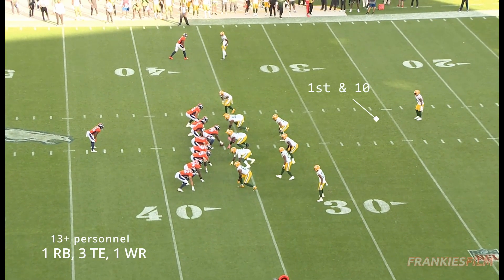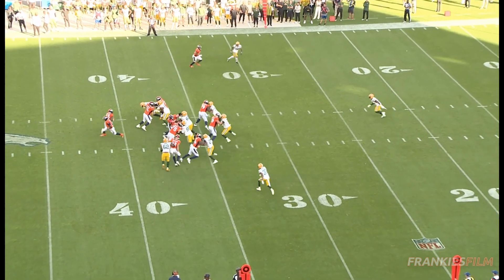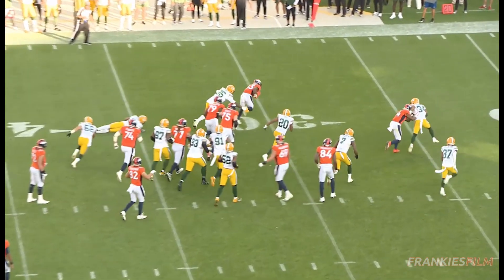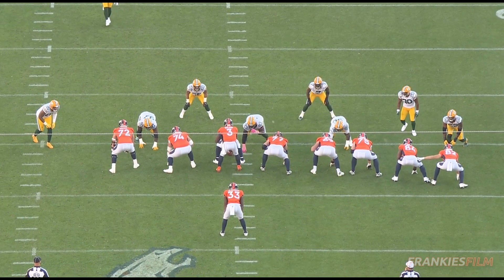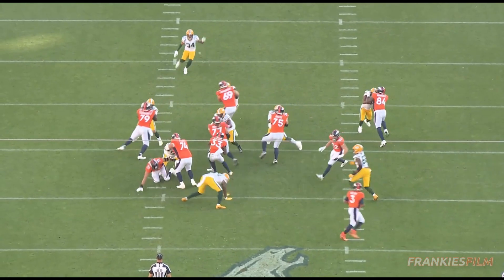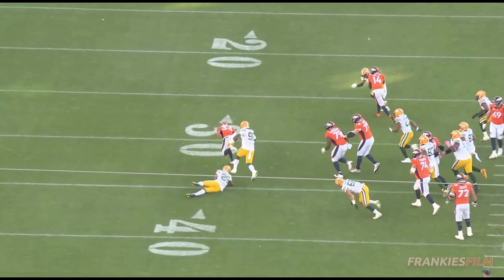Very next play, we've got a Broncos first and 10. They're running some more third team personnel with Quinn Bailey as the tackle eligible, running some more weak zone. We just see Lloyd Cushenberry and Mike McGlinchey continuing to climb to the second level and finish blocks, and then we've just got a great run from Javante Williams. Look at the burst here, man. Again, this is a guy who had multiple ligament tears — 10, 12 months later, however many months we're at — he's doing this already, which is beautiful to see.